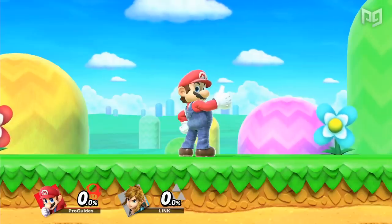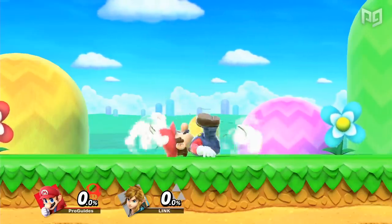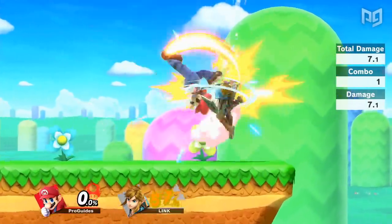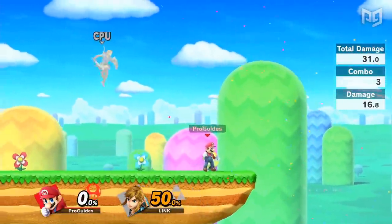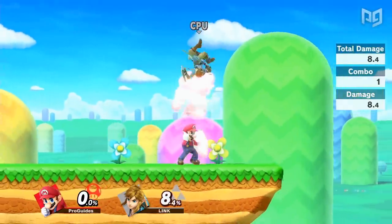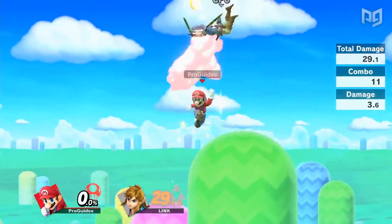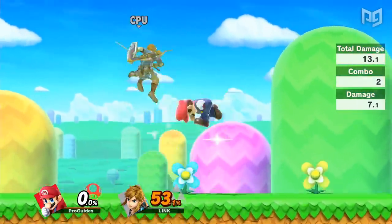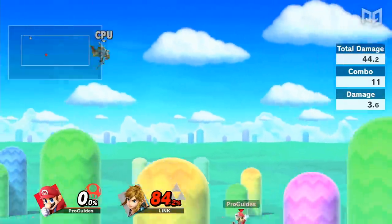It seems fitting to start with Mario, the quintessential Smash character and mascot of Nintendo, and maybe even gaming itself. In Smash Ultimate, Mario's moveset allows him to link multiple aerials together in a myriad of situations. At low percent, Mario can grab any character and combo his up throw into a down air, followed by his up B for some quick early percent damage. Once the opponent gets around mid percent ranges, Mario can take it even further, comboing down throw into multiple up airs and finishing with an up B.